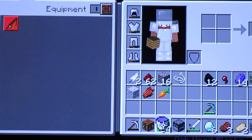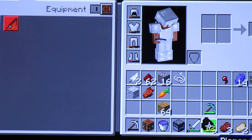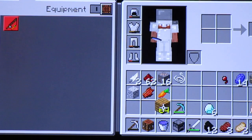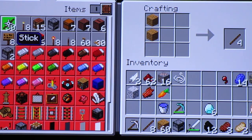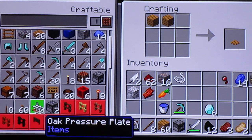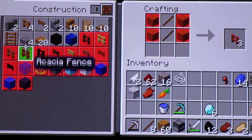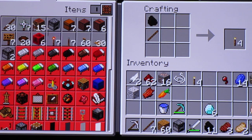I'm going to craft a torch — we need sticks first. We don't have sticks so we have to craft some sticks and then craft some torches. Torches, here we go.